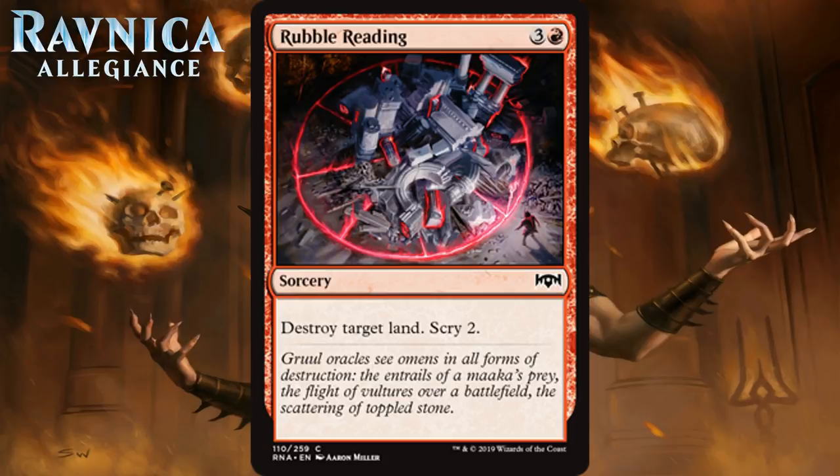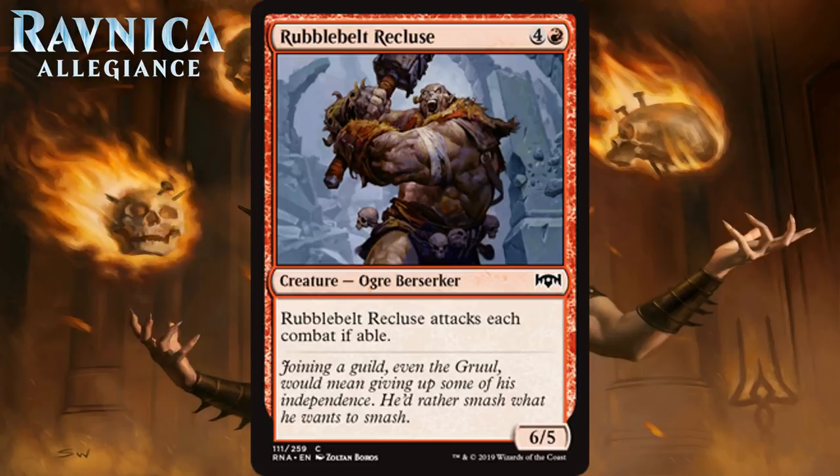Next up we have Rubble Belt Recluse, which for 4 generic and a red is a 6-5 Ogre Berserker at common, and it attacks each combat if able. Those are some very nice aggressive stats for a common. It has to attack every turn, but with 6 power — how often is your opponent going to be able to profitably block this thing? He's probably going to go down, but he's taking a creature or two with him. He's a nice 5-drop for red decks. He doesn't do anything fancy, but he smashes real good. I think you want one at the top of your curve in basically every red deck. I'm giving him a C+.